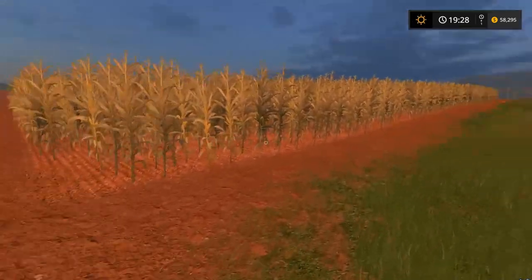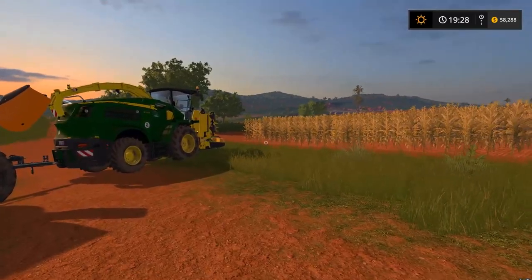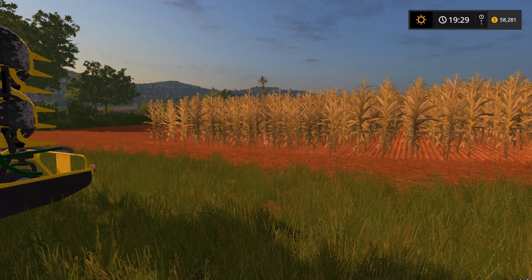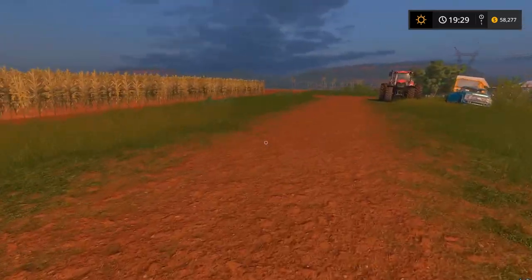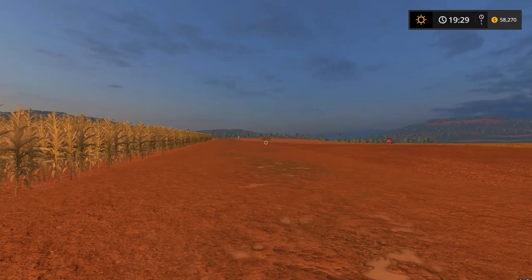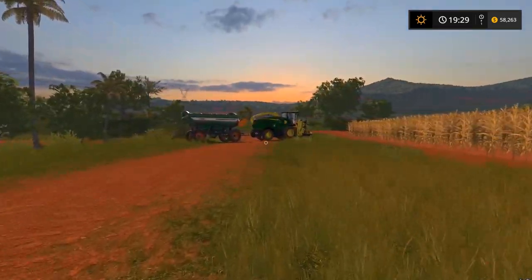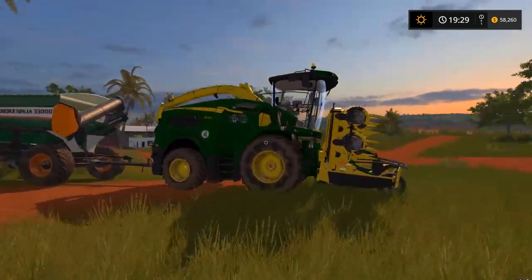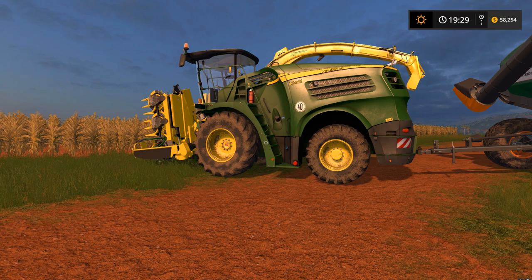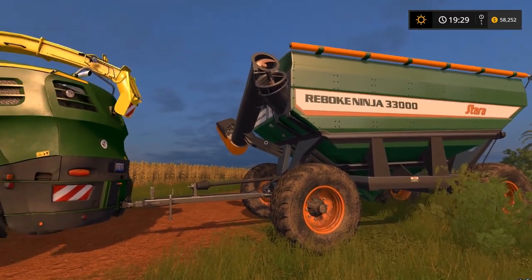It is now the next day and we have finally gotten all of our corn planted and it has grown. I did have a few issues — when I planted everything, I accidentally hit Y one too many times and planted grass. I had to go through, cultivate the grass, then go back and replant, which cost me a ton of money and time. I was also able to plant and harvest a whole crop of soybeans in the time it took for the corn to grow, and sold those to make enough money to lease the forage harvester.